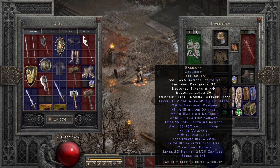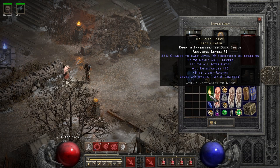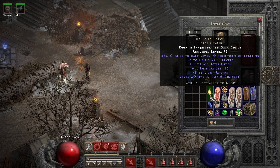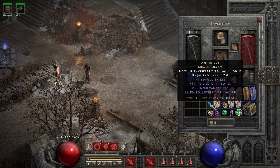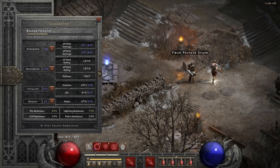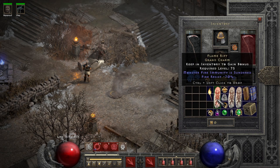In my second weapon slot I have Harmony to move around faster. For my charms, I have a Torch — some might consider that not budget, but a mediocre 15/15 Druid Torch is worth around an Um rune, so I consider that budget on Battle.net. The Annihilus is also a mediocre 14/15 and if you're lucky you can get it from Diablo Clone, but we can put it in the stash for now since we're fine without it. A Torch is easy to get on Battle.net — just trade for an Um rune or sometimes people give them away for a Pul rune.